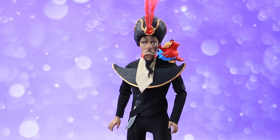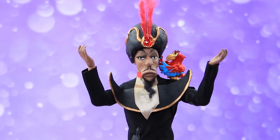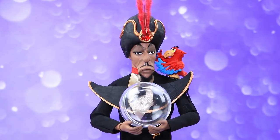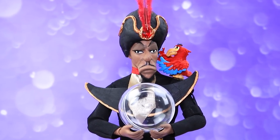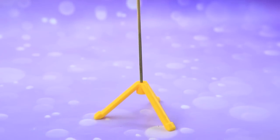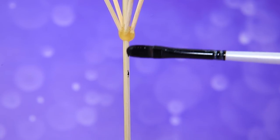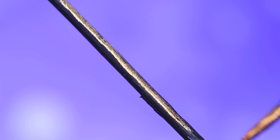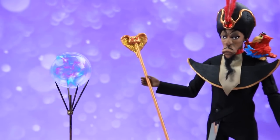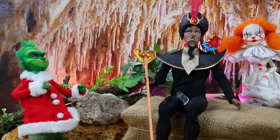Jafar is up to no good. Iago, I got an idea! Genius! Let's use a magic ball. Secure a skewer to a tripod and complete it with toothpicks. Install a clear sphere on top — this magic ball gives us unlimited power! Ha ha ha ha ha!